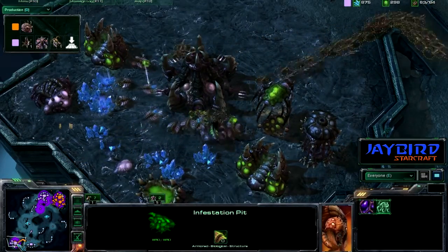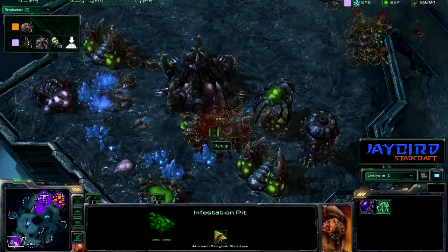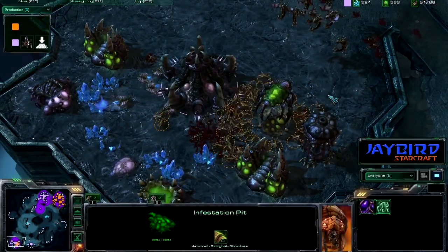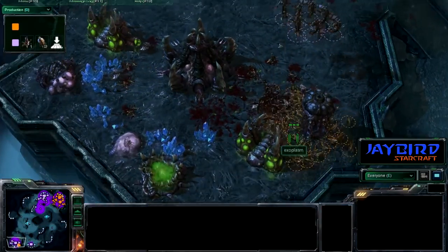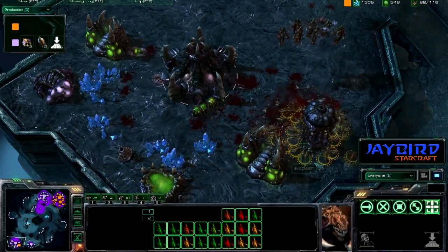It looks like they're going to stop at the expansion — no, here come the zerglings running into the base, and there is nothing down here that's going to be able to stop them. A few zerglings, and this queen is going to fall very quickly. The banelings are trying to morph in but do not morph in time. How much damage can the zerglings do before the mutalisks take them out? I'm thinking a lot. The banelings nest is falling, they're targeting down the spire — these mutalisks are just not doing enough.